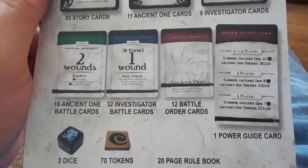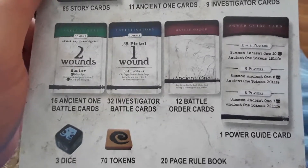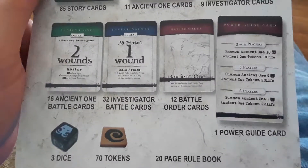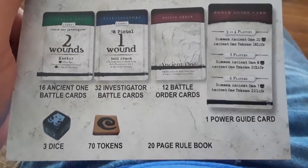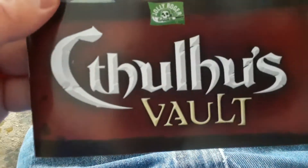I opened the vault and weird stuff started happening. We have 32 Investigator Battle Cards, 12 Battle Order Cards, a Power Guide Card, 3 Dice and 70 Tokens, and a 20-page rulebook.